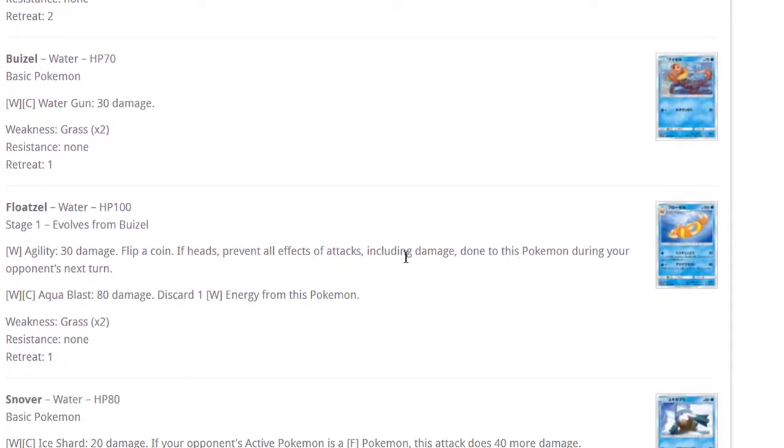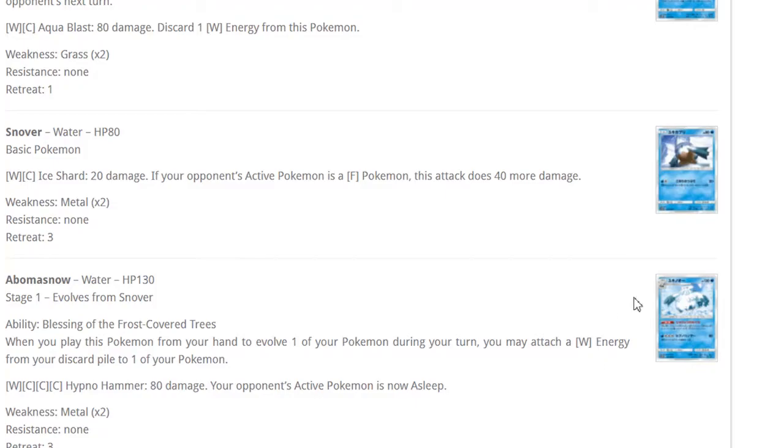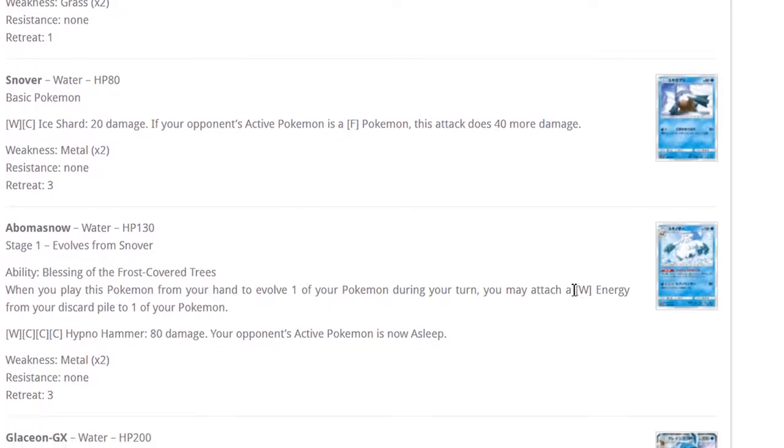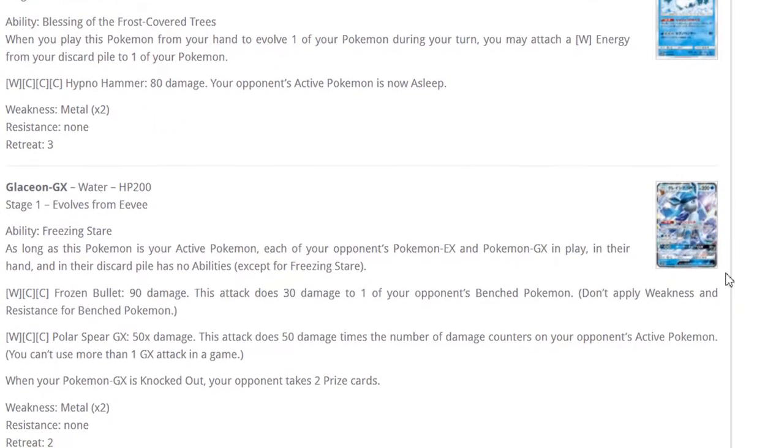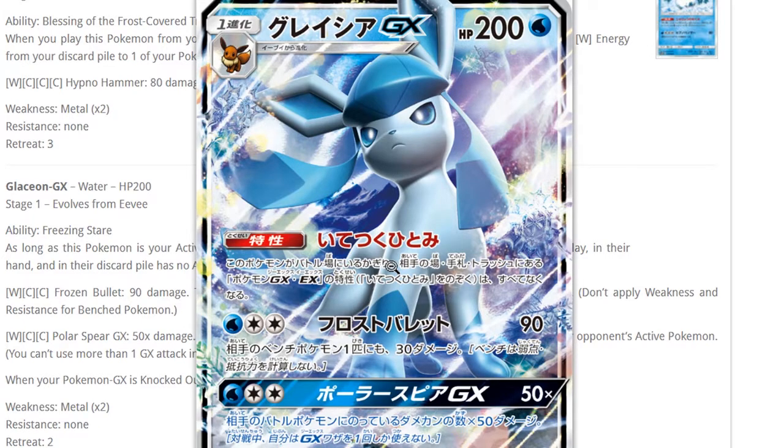Weavile and Floatzel — whatever. Snover has one of the most relevant cries in gen 4, everybody remembers that. Abomasnow: 130 HP, when you play it from your hand to evolve a Pokemon you may attach a water energy from your discard pile to one of your Pokemon — like an evolution Aqua Patch. The opponent's Active is now asleep for 80 damage — not bad. Still a four energy attack, 130 HP, three retreat cost, but moving on to probably the best card in this set.